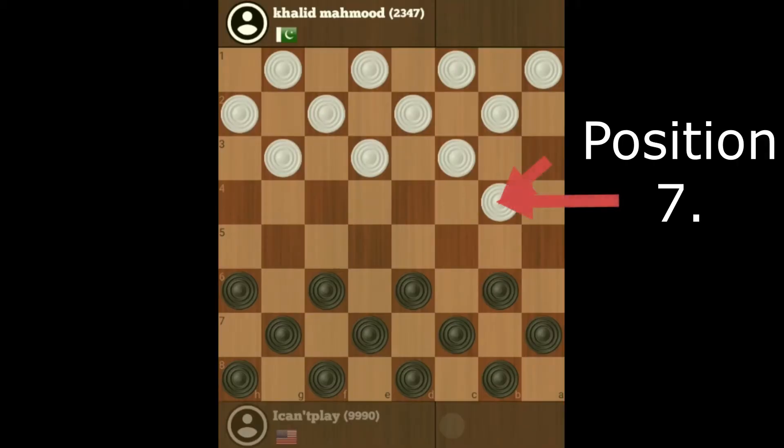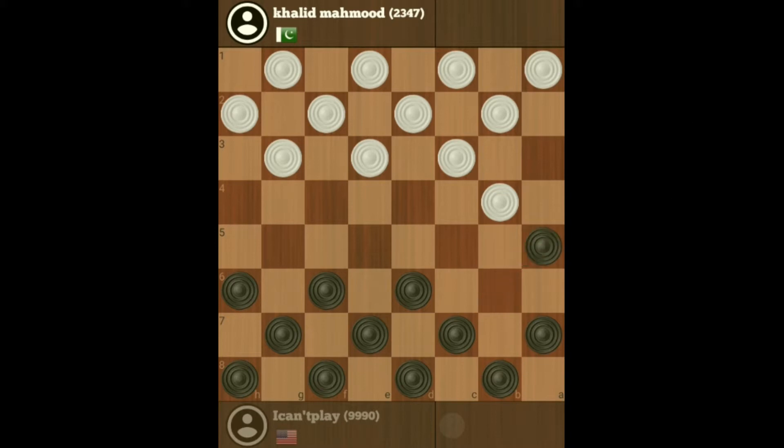My opponent has moved to position number seven, which is the last position to cover. I'm going to move to cover my weak spot, which is my Achilles heel, so he can't get into that spot there.